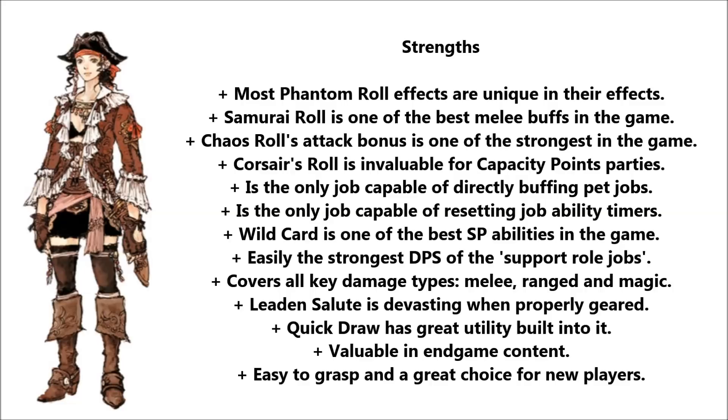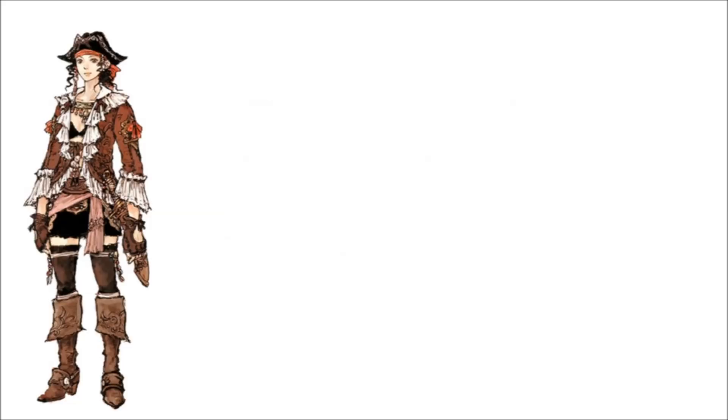Corsairs also have a lot going against them. To the point, this is a job at the mercy of chance, and chance is unpredictable. If you don't like working against the random number generator, or praying to RNGesus, then steer well clear of this job. The trade-off for Corsair having such high damage output comes in the form of it lacking any form of a haste buff, which is the most important buff in the game. Add to this the fact that it can't directly enfeeble its targets itself, instead only being able to boost other spells, and you have a support role job that can't support a group by itself.